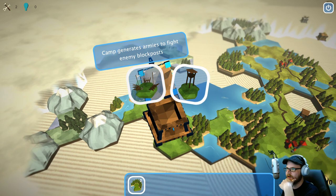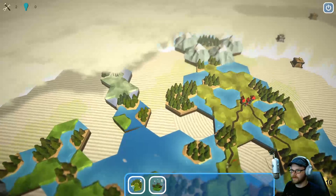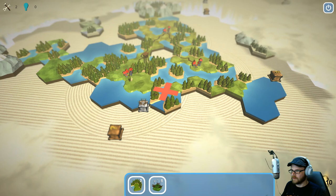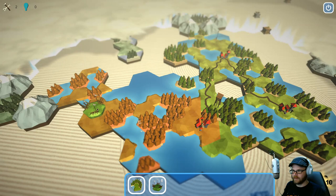Camp generates armies to fight enemy blockposts. I'll take a lookout tower. What is this? It's all glowy over here — what's so special about it? Looks like it's kind of a dead end — we can't get over that. That blocks that guy off. I should have got the bridges one.